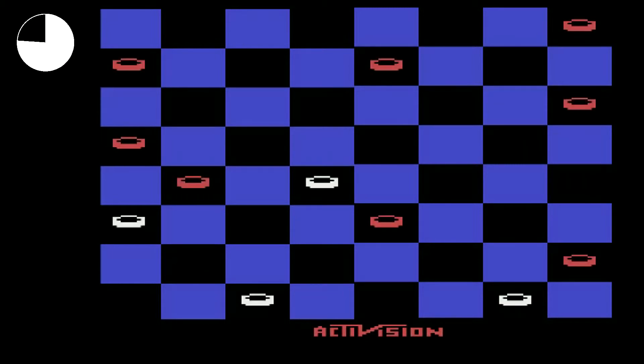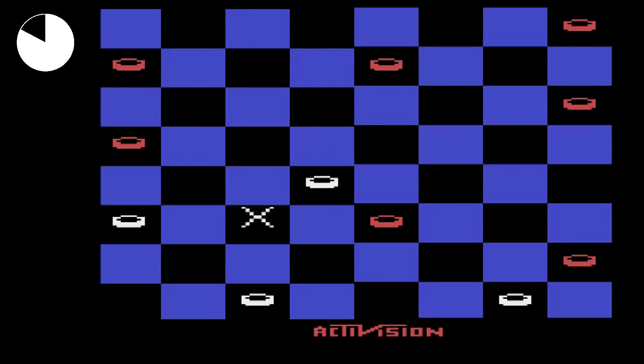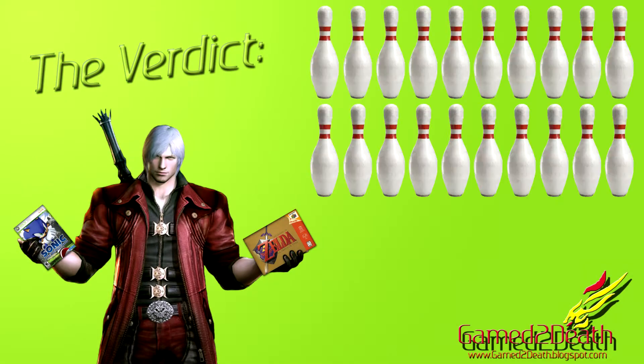Why are the checkers attacking each other? Where did they come from? These questions are never answered — I guess we're going to have to wait for a sequel. Also, I might just be nitpicking, but there's this weird pause that occurs when the opponent's turn increases in difficulty. Of course, that could just be a problem with my emulator. Despite its flaws, this game has stood the test of time — literally, I've been playing this for like three days now. In conclusion, Checkers gets a 20 out of 10 points.